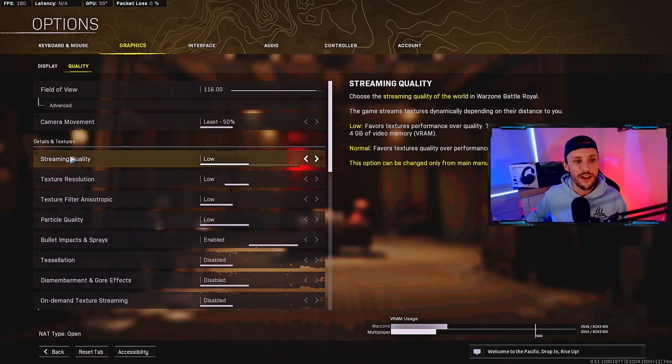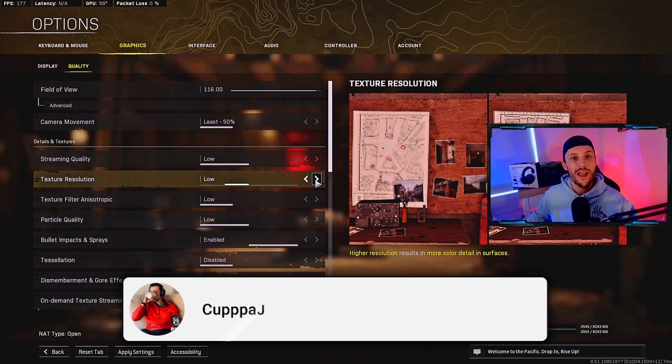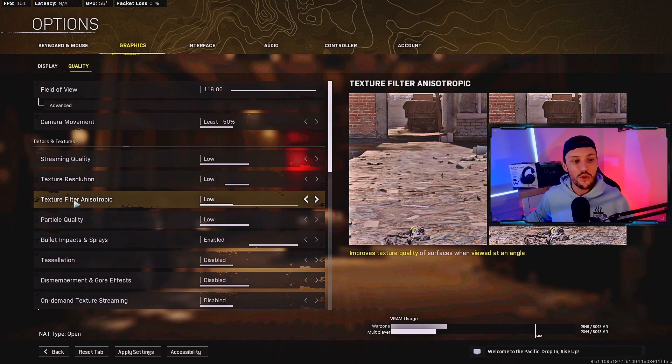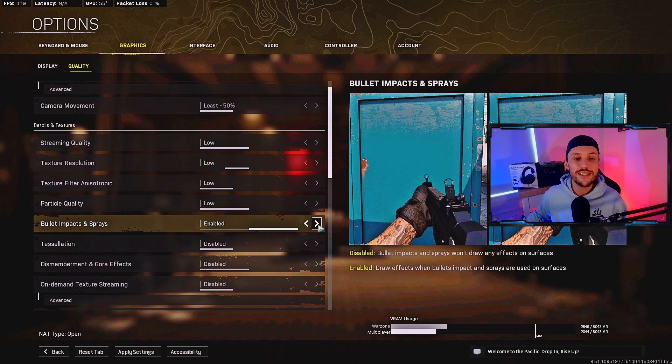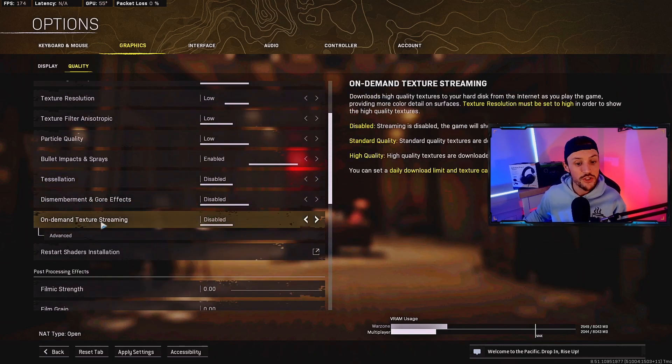Streaming quality: low. Texture resolution — you can put this on very low, but I've noticed the texture quality is really bad and there's not that big of a frame difference between very low and low. I balance performance and quality here — the quality on very low is awful. Grass doesn't even render and it just looks terrible, so I have mine on low. Texture filter anisotropic: low. Particle quality: low. Bullet impacts and sprays: I have it enabled — there's basically a plus 1 FPS difference, so whichever you want. Tessellation: disabled. Dismemberment and gore effects: disabled. On-demand texture streaming: make sure you have this disabled.